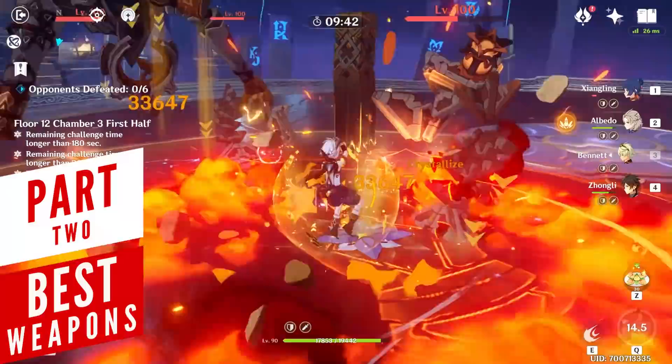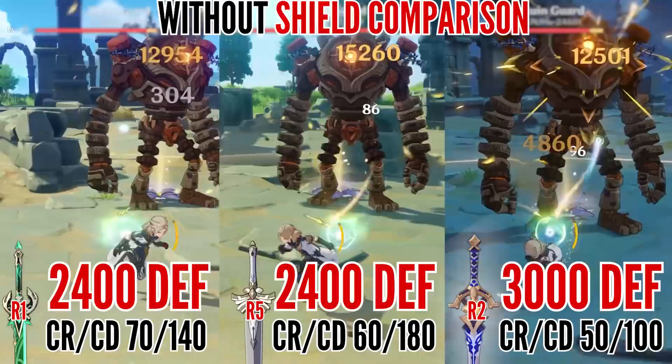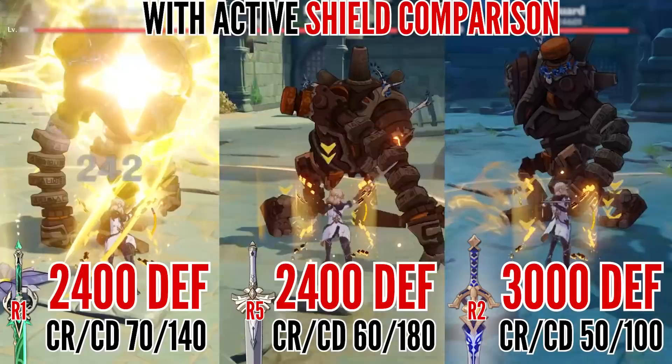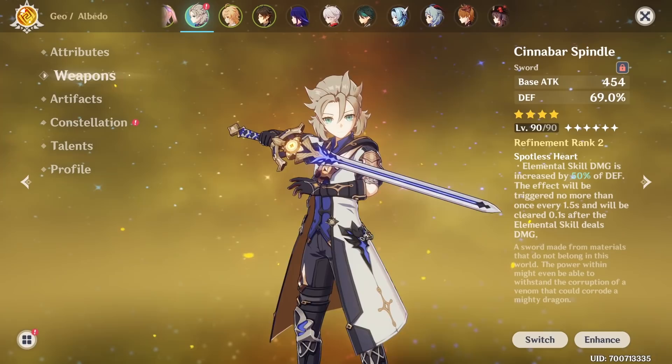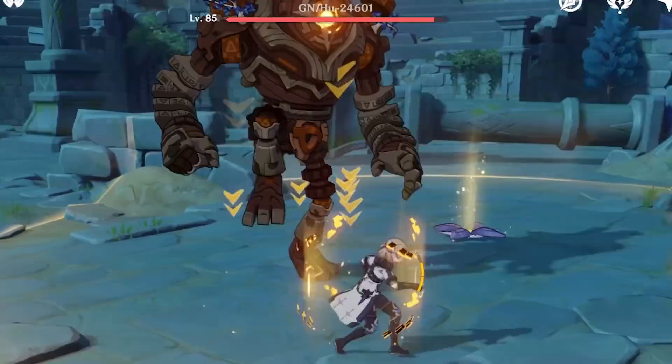Albedo's biggest strength is that you can build him relatively cheaply, and the more you invest the better the payoff. Now that Cinnabar Spindle is out, it has made him pretty busted at dealing absurd bloom damage — as you can see comparing it to Harbinger of Dawn and Primordial Jade Cutter. It's not even at full strength yet due to time-gated materials, but it will easily surpass them once fully refined, going from 40% to 80% defense scaling on his elemental skill. The sword itself also gives 69% additional defense at level 90, though this comes at the cost of losing critical rate or damage, so you'll need a critical rate circlet to balance things out.